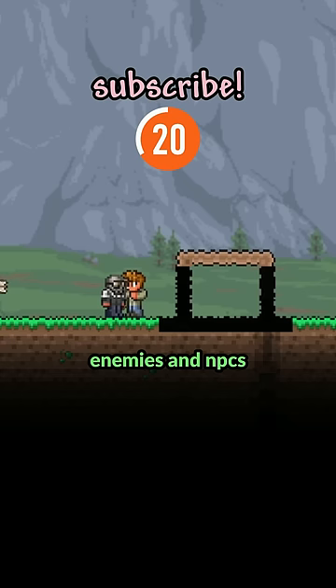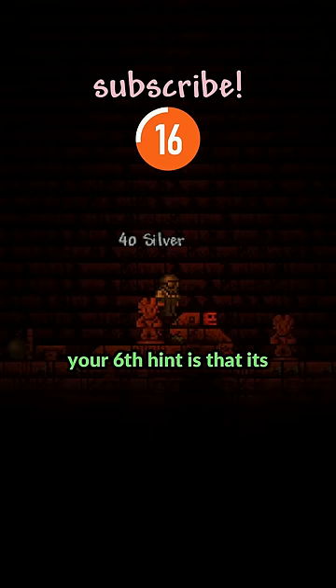Enemies and NPCs can't walk through normal blocks, which means this isn't a normal block. Your sixth hint is that it's highlighted when you use a danger sense potion. Danger sense potions highlight all traps, and there's not many traps in the game.